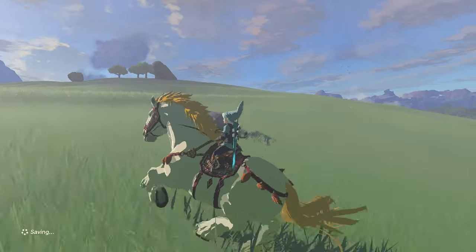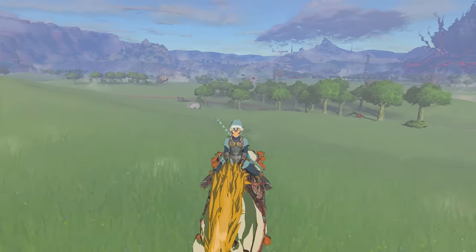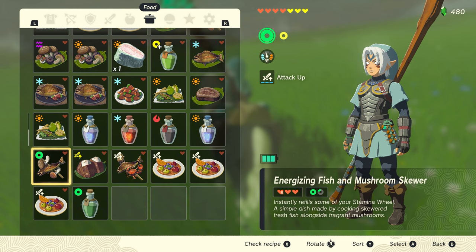The Giant White Stallion is a unique and extremely tough horse that can be obtained very early on in Zelda Tears of the Kingdom. All you are likely to need are some stamina replenishing consumables.